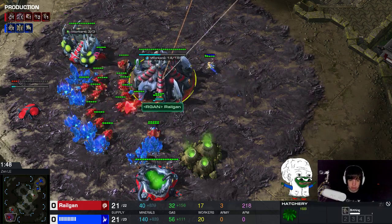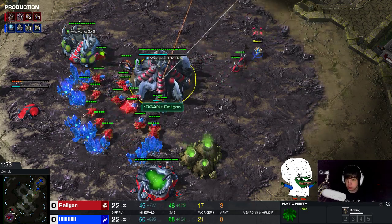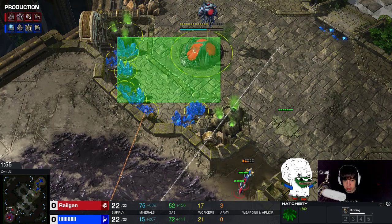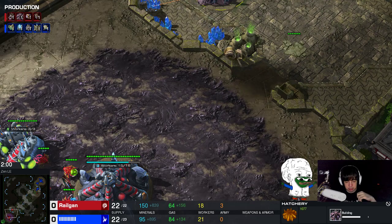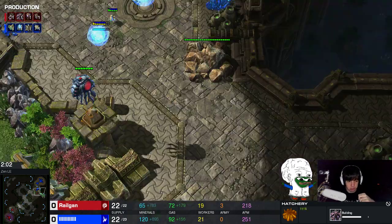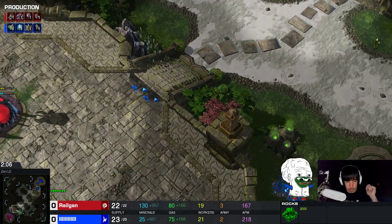The reason for that is I'm going to open with ravagers, and ravagers require a lot of gas. When I go for the free roach opener against Terran, I want to drone up my bases really fast and hit them with a strong two-base mutalisk push. In this game, we're going to try and harass our opponent with two or three ravagers very early on.